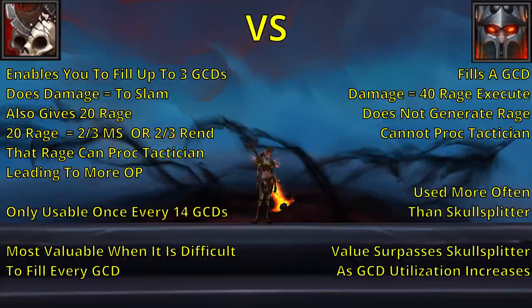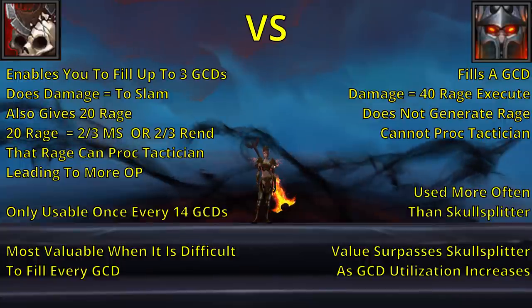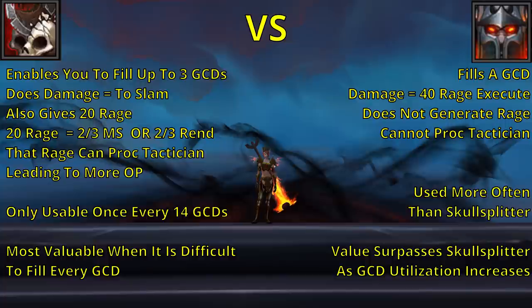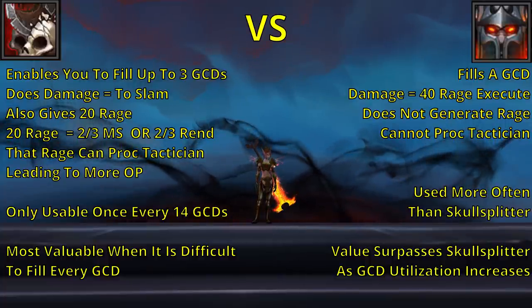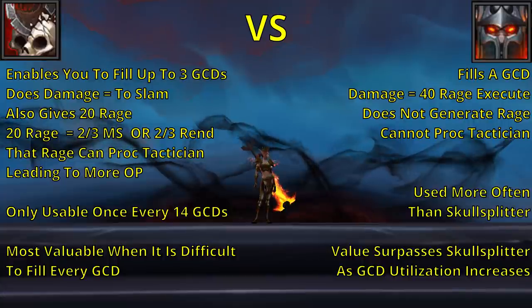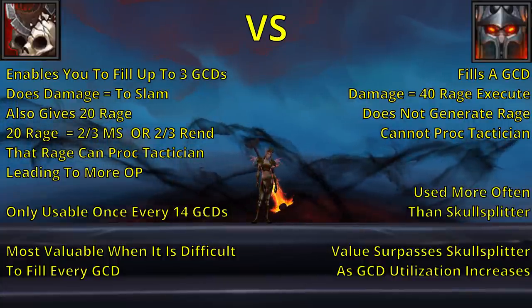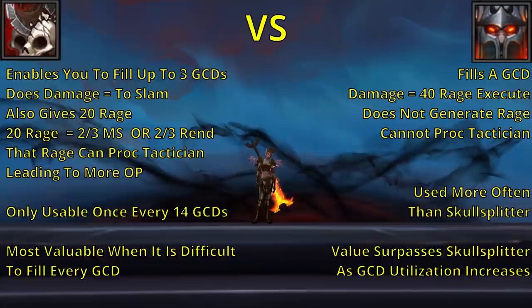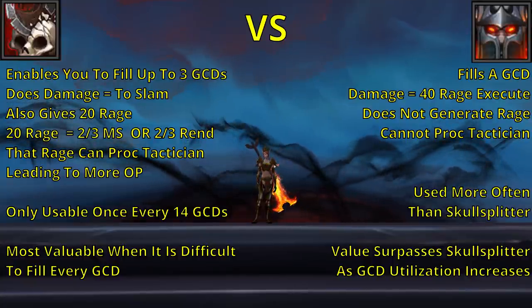On the other hand, there is Sudden Death, which allows us to fill a global cooldown and does a 40 Rage Execute for free. Because of the proc rate, it is somewhat random, but in general you're going to be able to use Sudden Death more often than you would SkullSplitter. But because it doesn't cost any Rage, it doesn't have a chance to proc Tactician, and it doesn't give you Rage, so you can't spend it on other things that could, again, proc Tactician.